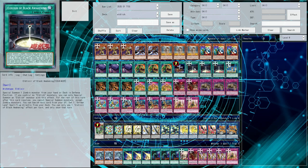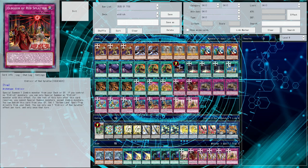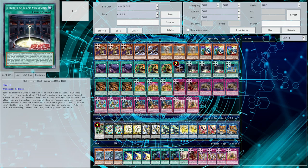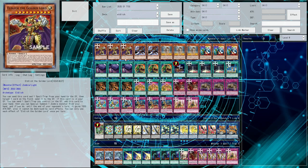We have Eldlixir of Black Awakening — you can activate it to special summon a zombie from your hand or deck in defense position. If you don't control an Eldlitch, you have to summon an Eldlitch, and you can banish it from the graveyard to set a Golden Land trap monster. The Eldlixir of Red Splat has a similar effect, except it only summons from deck or graveyard, but beyond that it's pretty much the same card. Good way to just get your Eldlitch out — you need to get it out, so definitely run some of these, and you do have to run three Eldlitch because he's so necessary for the deck to operate.